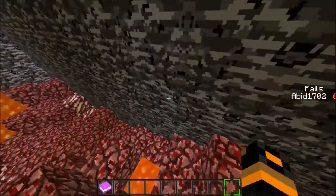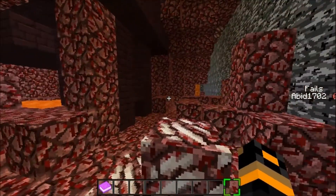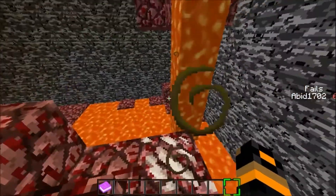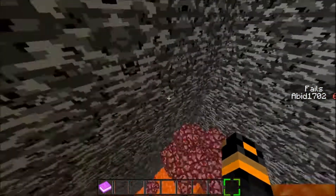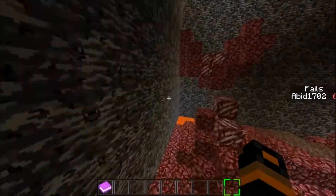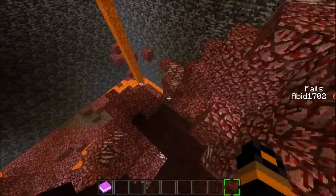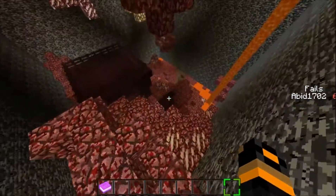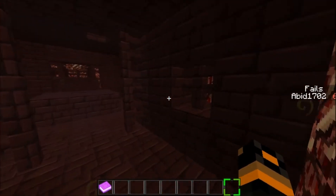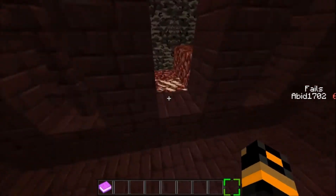Wait, so where could it be? I thought I saw a button there but no. There's nothing here. Maybe in the lava area? No, I shouldn't have done that. Swim up the lava — nothing here. Look around a bit more. I'm just flying to make it easier. I don't think it's in here — quickly check just in case. Turn around — button? No no no no. Not in the Nether Fortress unless it could be here.